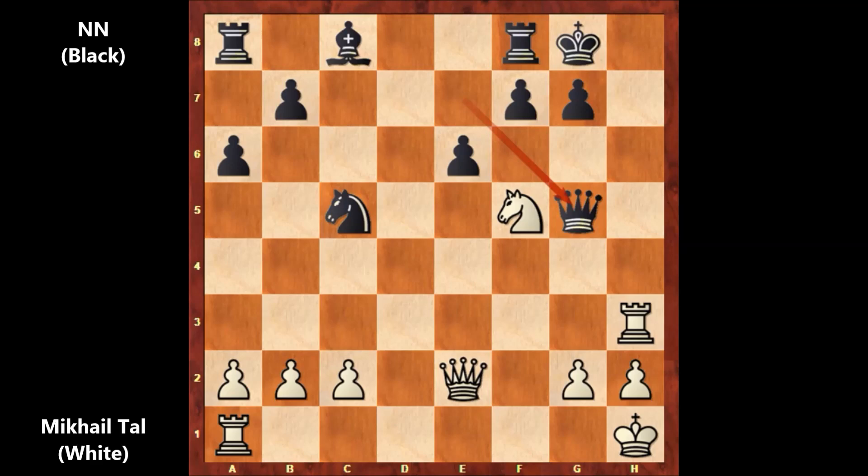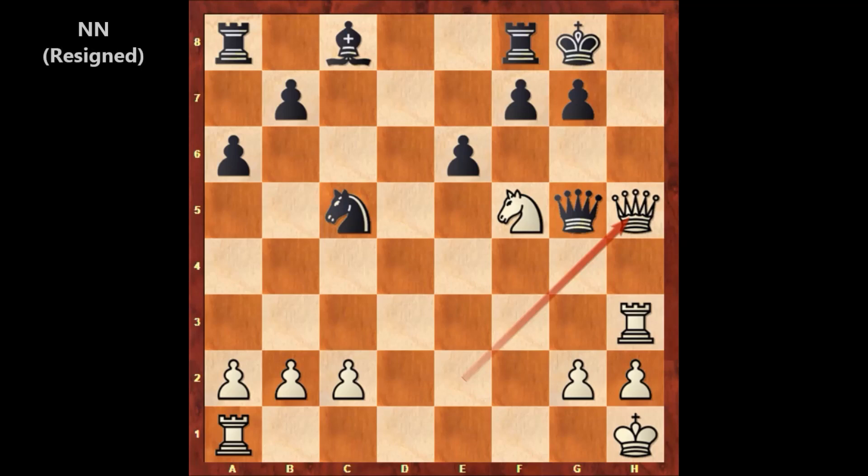In this position, Mikhail Tal played queen to h5, and black resigns. There is no defense — threatening checkmate, and at the same time attacking the queen. How to defend? Obviously, if capturing the knight or retreating the queen, black is getting checkmated.